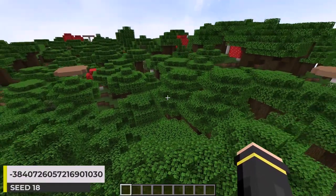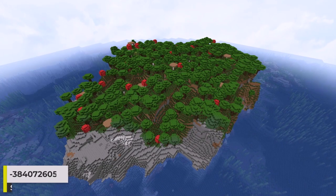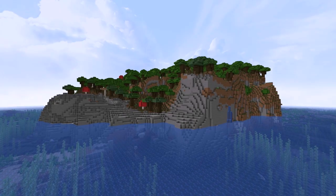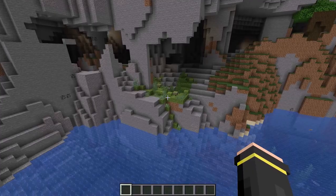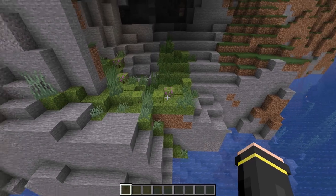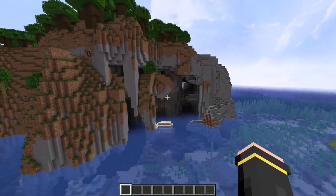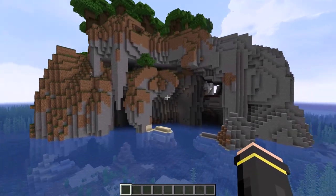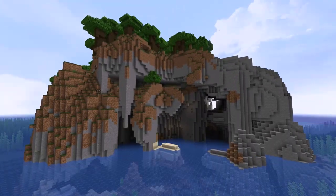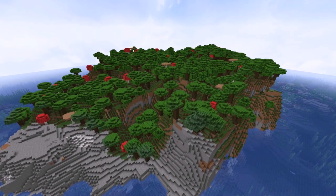Let's change it up a bit with a dark forest island. It's a pretty fair sized island, and it sticks out of the water a pretty fair bit too. We can actually find some small sections of lush cave on the island cliffs and inside some of the little caves too. But this spot right here is my favorite part of the island — just the way it generates looks really cool. So that's our first non-plains island in this video.